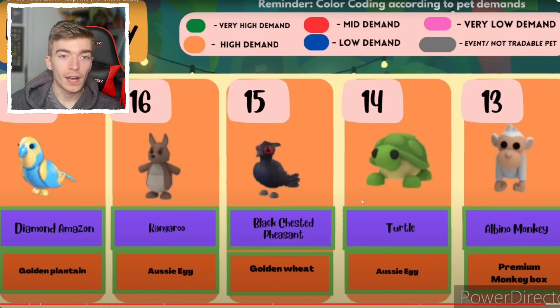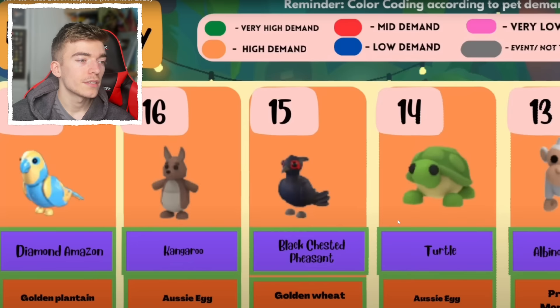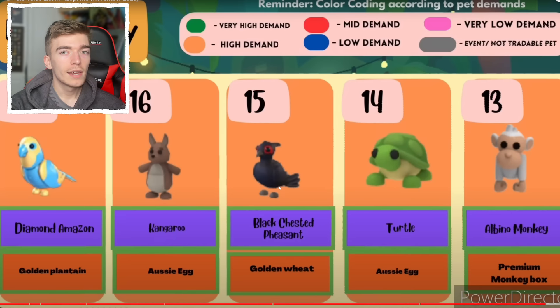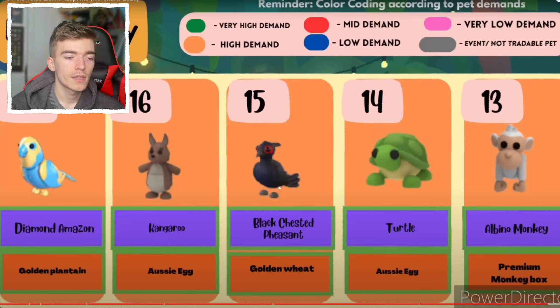A Diamond Amazon is number 17 — are you kidding? Before anyone goes crazy about why the Black Chested Pheasant is number 15: believe it or not, there are more Neon and Mega Neon Shadow Dragons than there are Neon and Mega Neon Black Chested Pheasants — that is why this pet is so rare. It comes out on rotation, and while you could go buy more each time, it costs a lot of Robux — roughly 400 Robux each throw and on average 40 throws to get one.